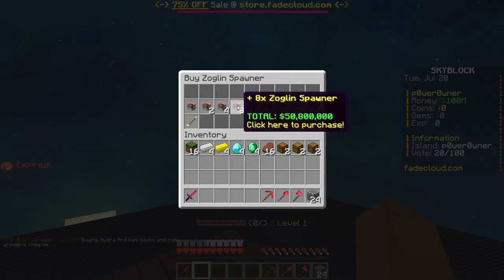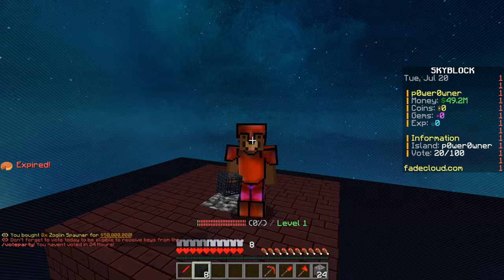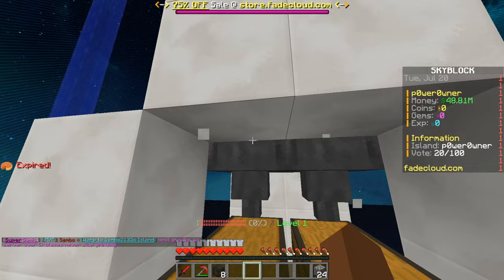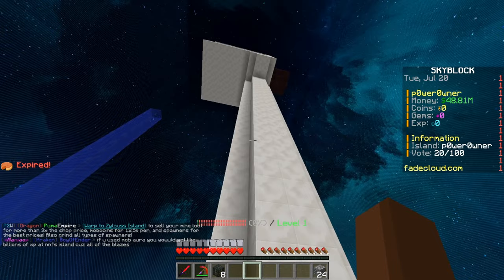We're gonna set up this grinder. I think this might start making us some money and then I'll show you guys a few other methods that you can do as early game. Just like this we have finished setting up the grinder, and as you guys can see the collection system is down here. They're gonna be falling over here, which means it's just gonna go down to the hoppers. It's simple.